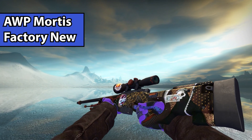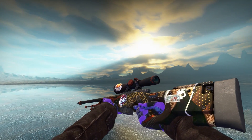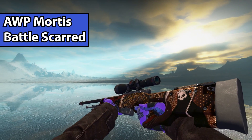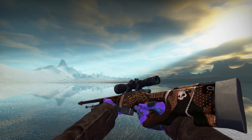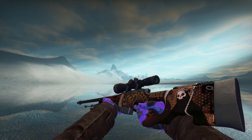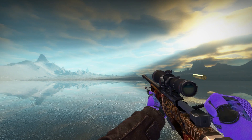Next up, we have the AWP Mortis. Normally the skin looks okay, but I feel like it's a little too yellow personally. When you compare it to the Battle Scarred one, it's definitely more orange-tinted, which in my opinion makes it look a little bit better. The normal skin is just a little too bright, so the Battle Scarred one is like the perfect balance for me personally.